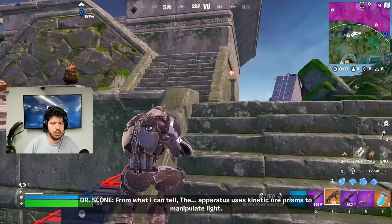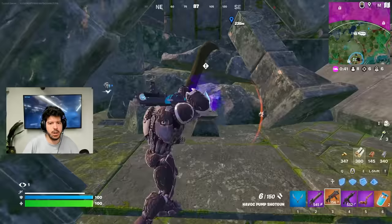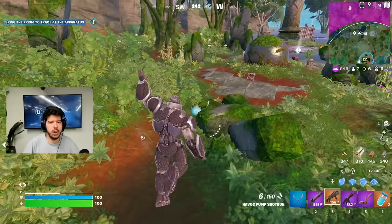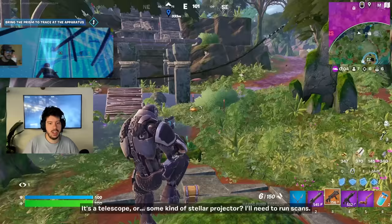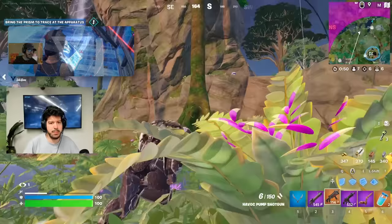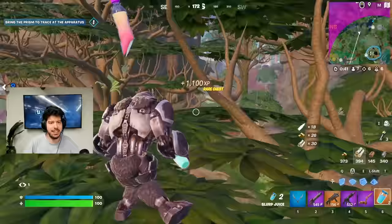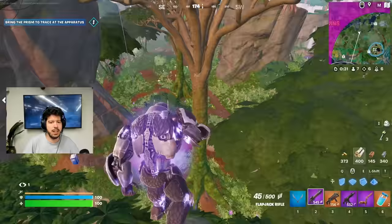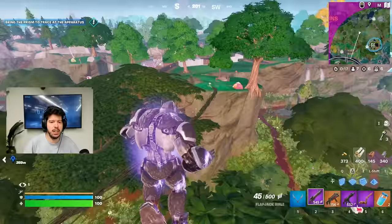The apparatus uses kinetic ore prisms to manipulate light. There's water coming out of that. I think people are fighting on the island too. Bring the prism to trace at the apparatus — I'll have to do that later because I've got to focus on winning. This looks like a slurp plant. The light just went off. I want to go up here but I'm scared to go onto the trees. It's a floating chest — I'll take it. We're kind of mobile now.